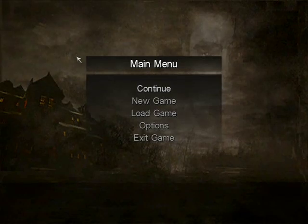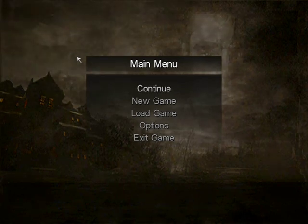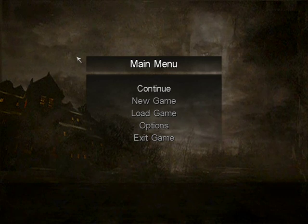Hello and welcome to this brand new Let's Play for Call of Cthulhu: Dark Corners of the Earth. This, for those of you who have never played this or seen it, is a horror first-person shooter. It is noted for being quite different in the way it does things. For one, there's absolutely no heads-up display — you get no ammo indicator, no health indication, no radar to help you.